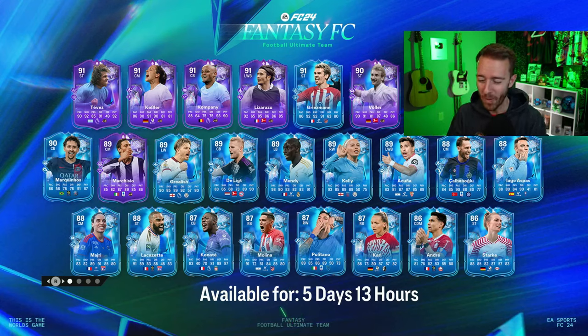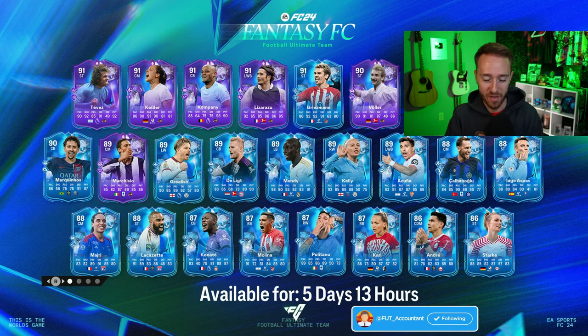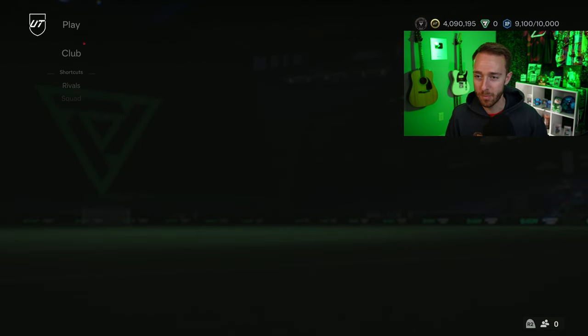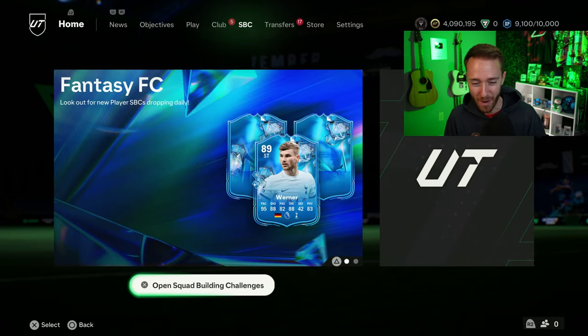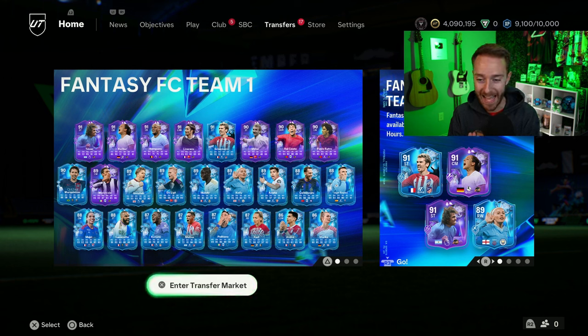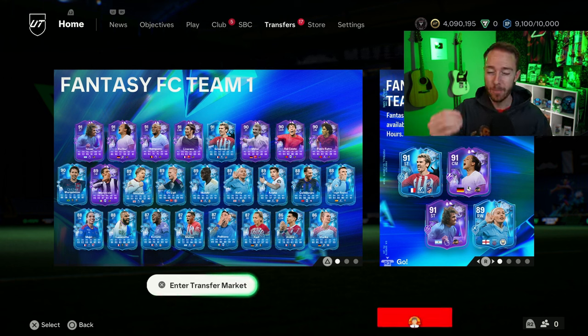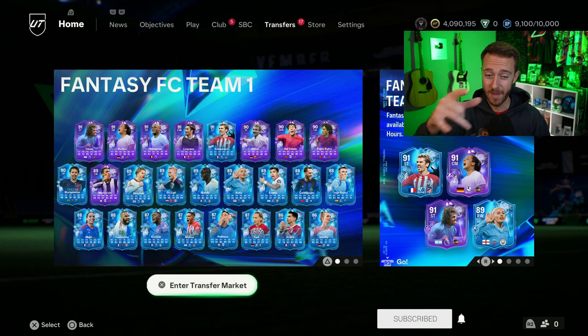Hey guys, it's Nate, aka the Foot Accountant. Welcome back to the channel. It feels like packs are everywhere right now on FC24 inside of this Fantasy FC promo, especially with the SBCs that EA dropped yesterday. The menu grind, the crafting fodder basically being free — it is back. The menu grind is so amazing right now, and I want to take you guys through it today.